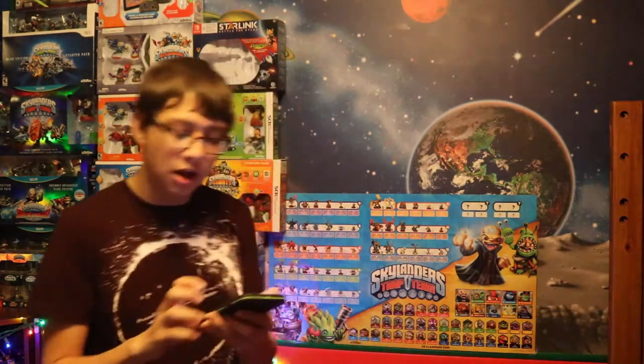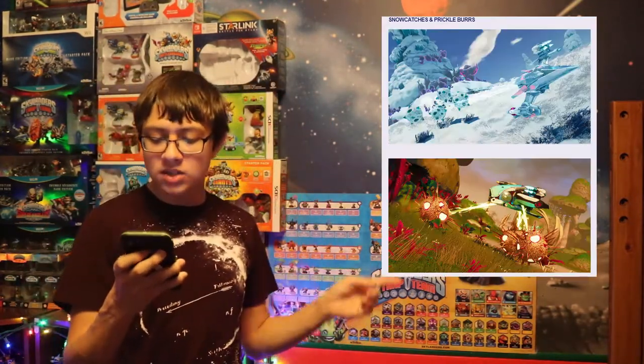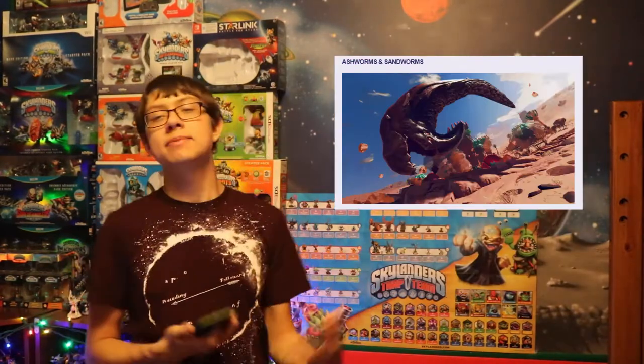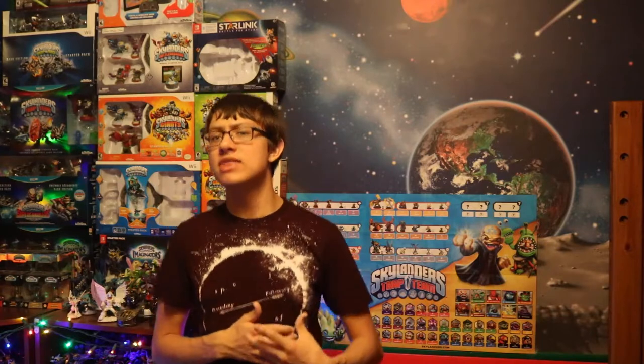They've also added a ton of new flora and fauna to the game. They have added snow catchies, prickle burrs, gloom gobs, bile bombs, ash worms, and sand worms — so six new types of flora and fauna. I don't really know if we really needed more of these things, to be honest. The flora and fauna weren't really a highlight of the game for me, but it is still kind of cool. It does add to the No Man's Sky feel of Starlink, and with more variety of plants and animals I do think that makes the game feel a little bit more alive. I think it is a great addition and does help add just a little bit more variety.